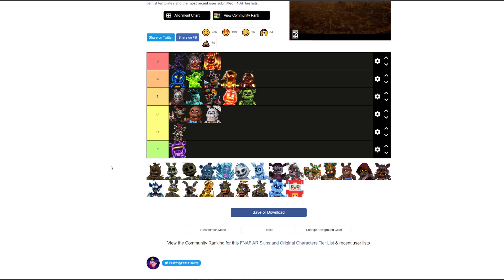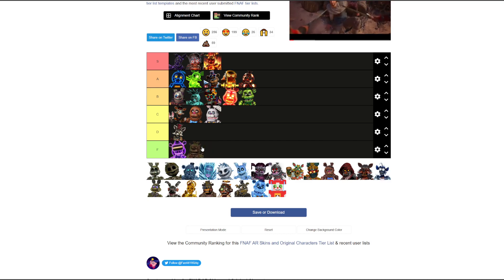Woodland Toy Freddy — F. Big no-no. If it was normal Freddy maybe it'd be higher but it's Toy Freddy so it's chunky. Don't like the design — too chunky, too sticky.